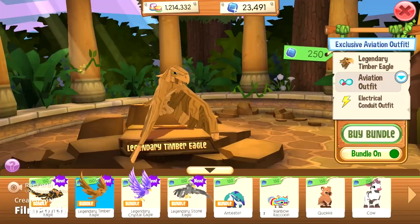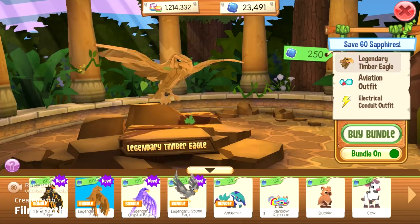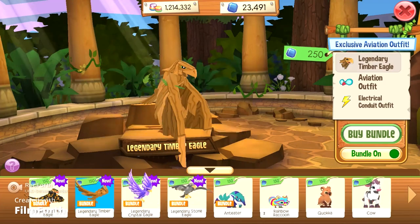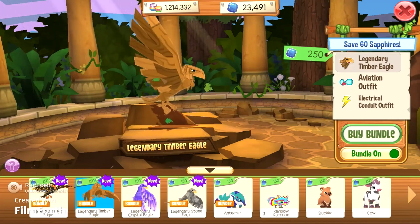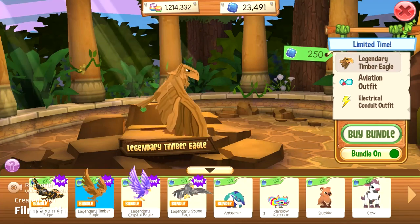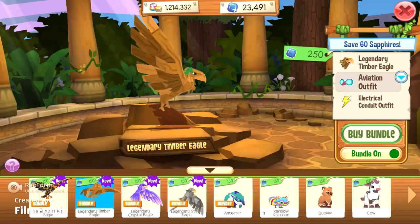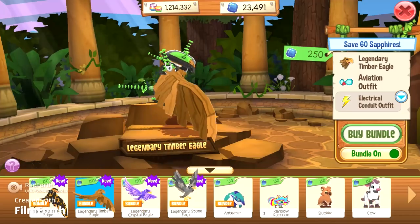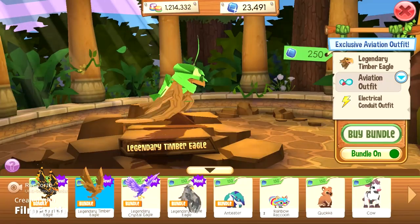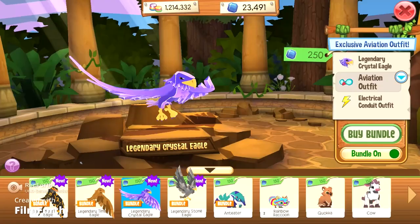Next up we have the legendary timber eagle. I like how they make it look kind of tree-like and wooden, and it's got these leaves coming out — kind of reminds me of the autumn coyotes with leaves coming out. I guess they all get the same outfit but different colors. This one's got green because it goes with the timber look — same outfit but different colors.